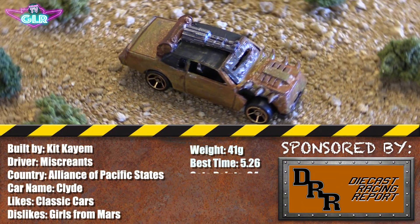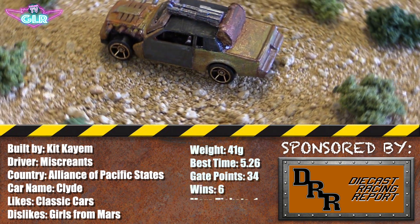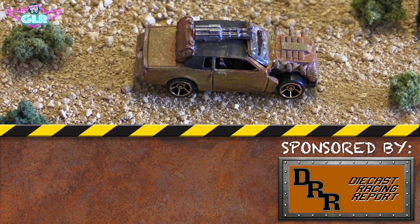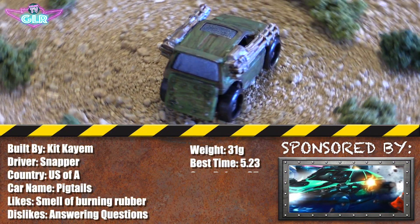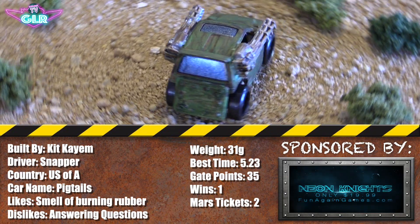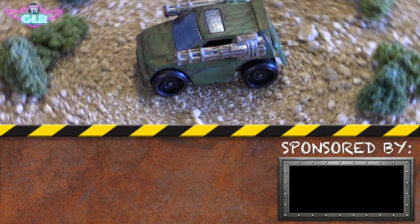Let's tally up the scores. The Miscreants' best time was 5.26, they got 34 gate points, they won six of the races, and they got a ticket to Mars. Congrats! And Pigtails Snapper came in at 5.23 with 35 gate points — he only won one of the races, but he got two tickets to Mars, so hopefully he gives those to people he loves.